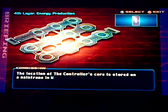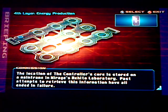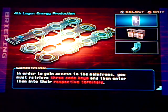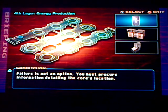In other words, stop thinking police and think PlayStation — blow stuff up. The location of the controller's core is stored on a mainframe in the Rogers or Hito Laboratory. Past attempts to retrieve this information have all ended in failure. In order to gain access to the mainframe, you must retrieve three code keys and then enter them into their respective targets.